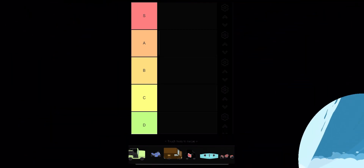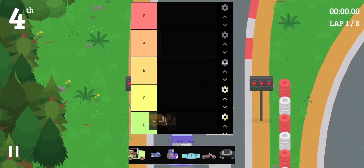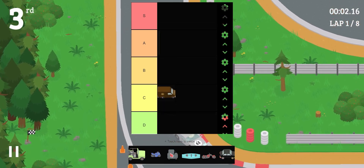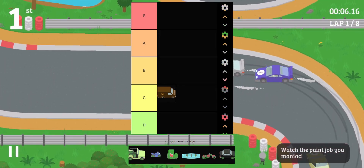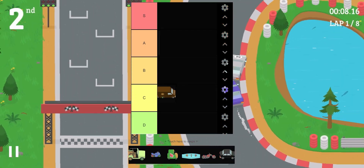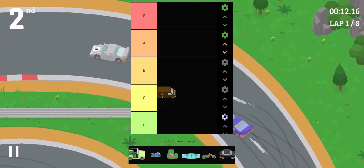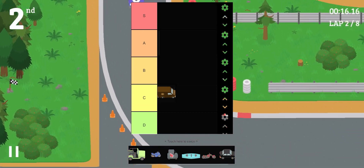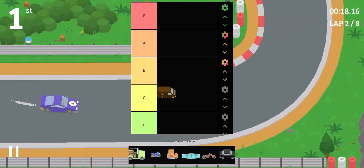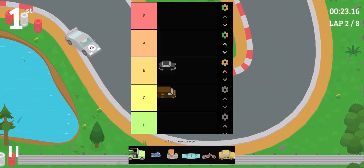Let's start with the delivery truck. I'm going to give it a C tier because it's really slow, and you can just get the delivery decal on your supercar anyway, so you might as well use that for deliveries. But it is free and pretty easy to get, so I'll give it a C tier instead of a D tier.